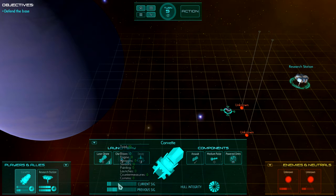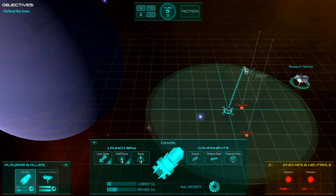Right now, if you hover down here, you can see how much signature we produced last turn: 25. At the moment, based on our current plans which is nothing, we're producing 10. Nearly everything we do will produce more signature, making it easier for those other ships to detect us.